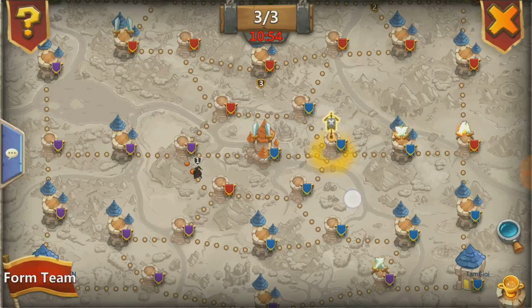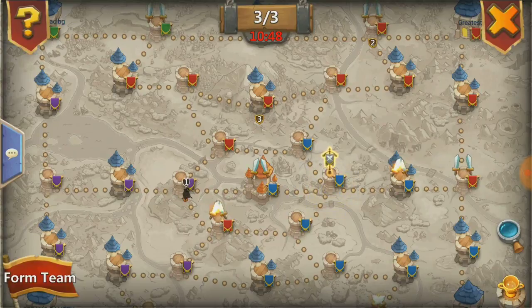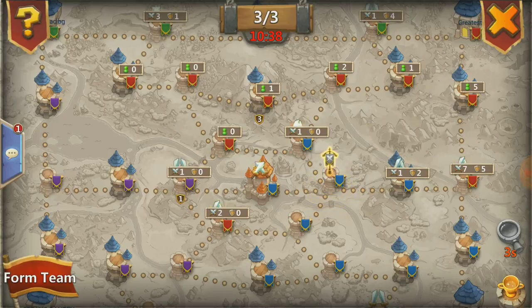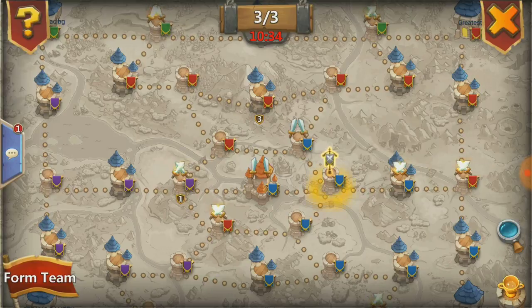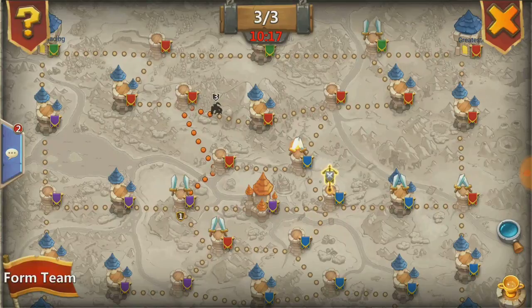Everything is riding on team 1 right now getting back to the middle. Much more intense gameplay going on here in round 3 between all the guilds — I'm loving it. We reach the last capture point before we get back to the middle, check the spyglass, and it's undefended as well. I decide to move team 3 to help defend this point because after this I'm going to have team 1 challenge for the middle. We take it down, and I'm heading to the middle to challenge purple — we want this thing back.